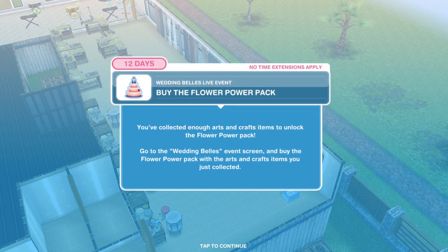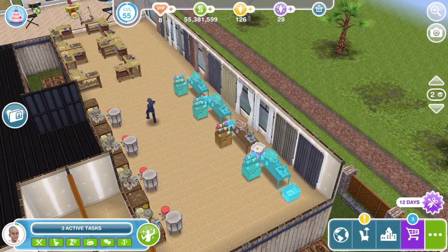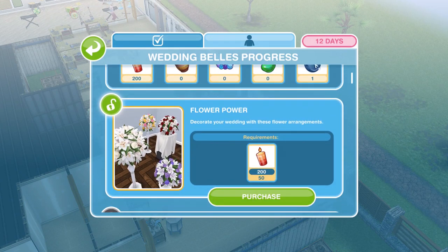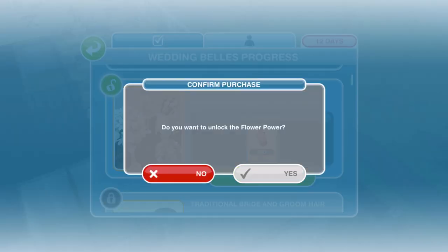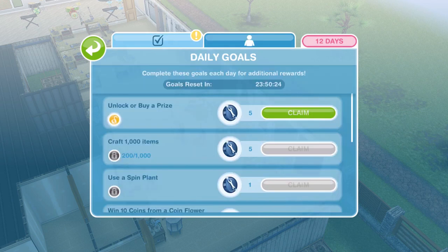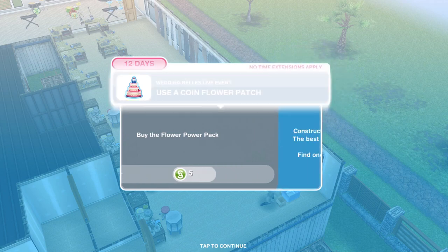Now we need to buy the flower power pack. In the top left you can see a little wedding cake icon — that's where all the event information and progress is. Flower power is the first prize, costing 50 candles, so we can buy that now. Let's purchase it — congratulations, you've unlocked the flower power pack! You also get a little exclamation mark if there's something to collect on the daily goal, so unlock or buy a prize to collect five constructor coins.